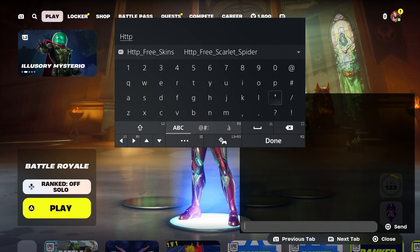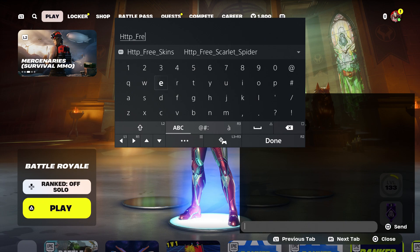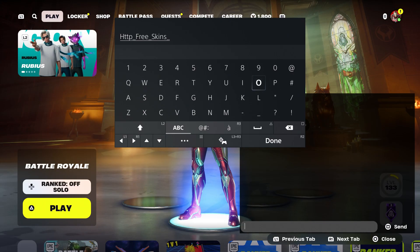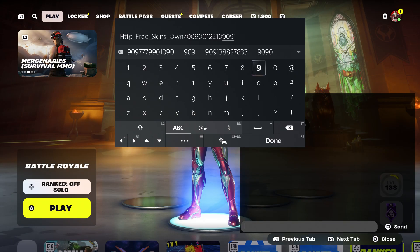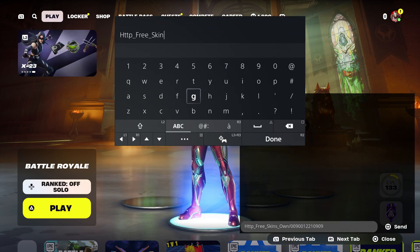Try this method — it could work for you. Type in the code: HTTP, then type on the underscore, free on the underscore, make sure you put 'skins'. You're not going to put the name of the skin yet. Then type in 'own', then put dash 0-0-9-0-0-1-2-2-1-0-9-0-9. Press done and send it to your account.